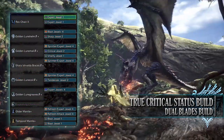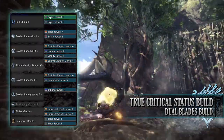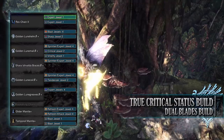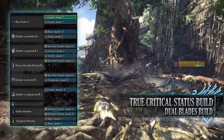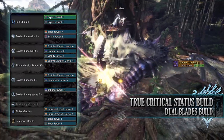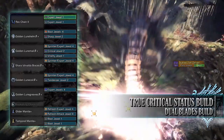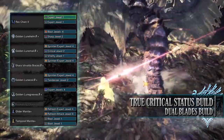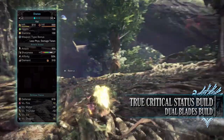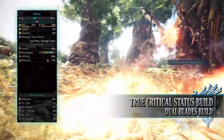As for the jewels: Vitality Jewels for Health Boost, Tenderizer Jewels to max out Weakness Exploit, Sprinter Jewels for Marathon Runner, Expert Jewels for Critical Eye, a Critical Jewel to max out Crit Boost, a Sharp Jewel for Protected Polish, and a Blast Jewel to increase the blast buildup. For the mantle jewels I've gone for Refresh and Expert Jewels, then Blast Jewels. You should end up with 150 health and 100 stamina, becoming 200 health and 150 stamina on a hunt with relevant consumables.